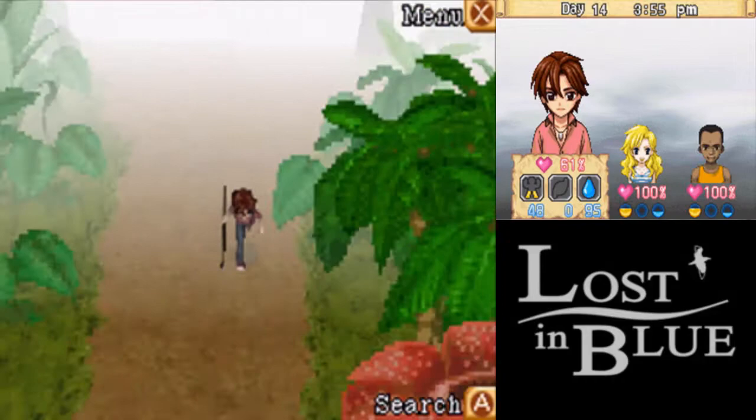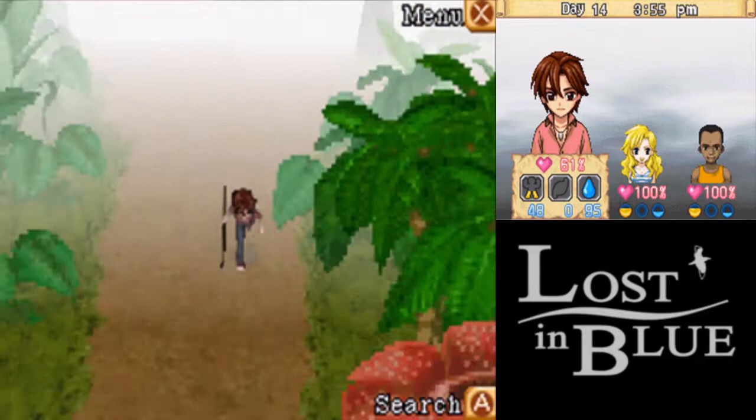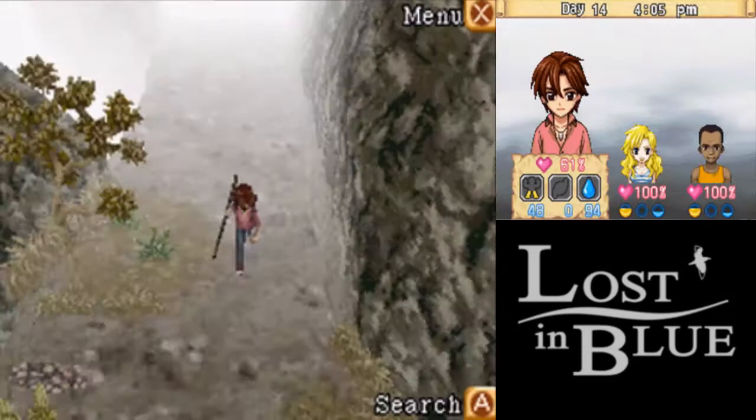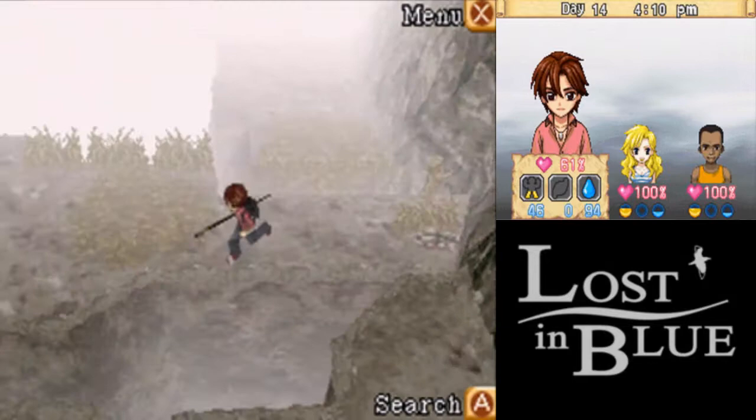I already used the hot spring on the way here, so we can't use it again today. Not sure why. But we have what we came for. Hopefully the way back is pretty straightforward, because the poison gas does shift around during the day. I should probably keep my map up.